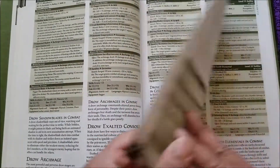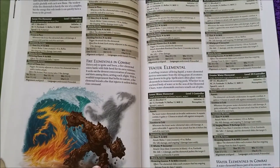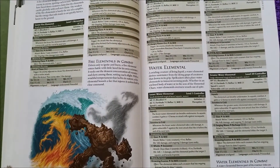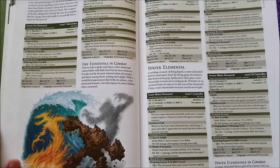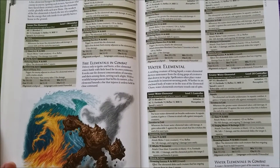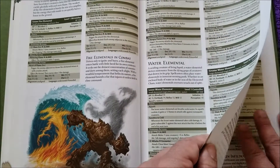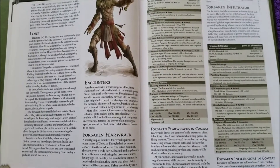Of course, we have our Drow. Elementals — I love this art depiction of the various elementals kind of coming together, although we know that wouldn't really take place. You wouldn't really see all four of them together like that — you would have some definitely negating out the others potentially.